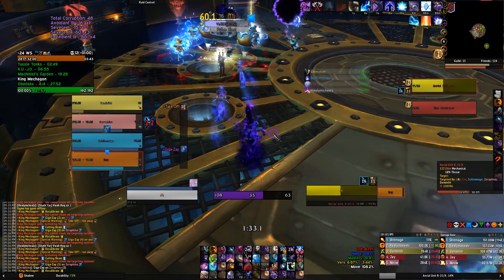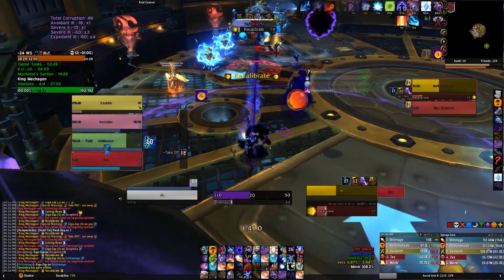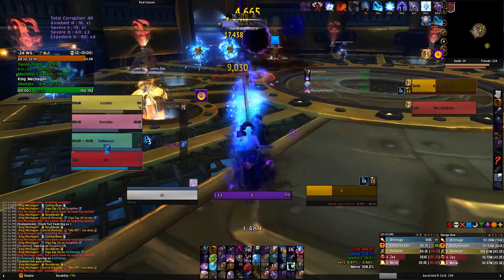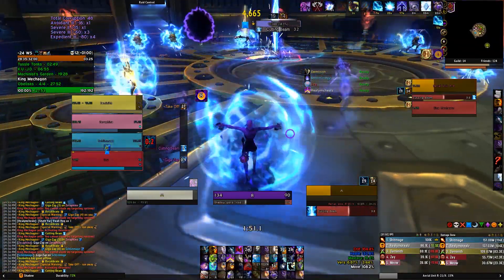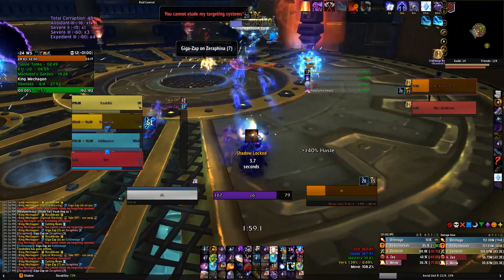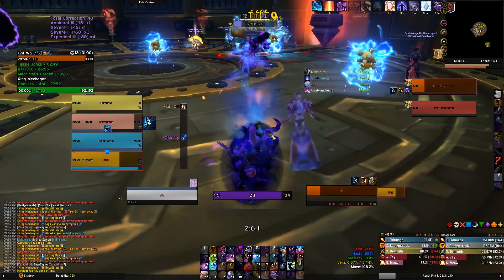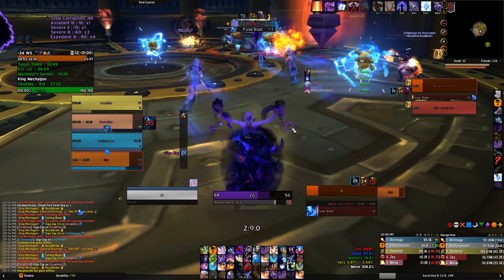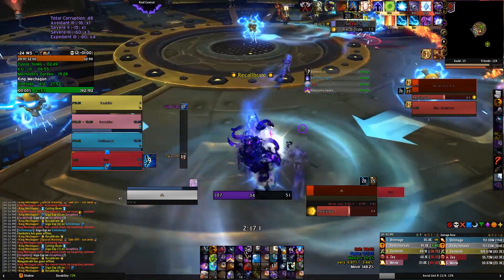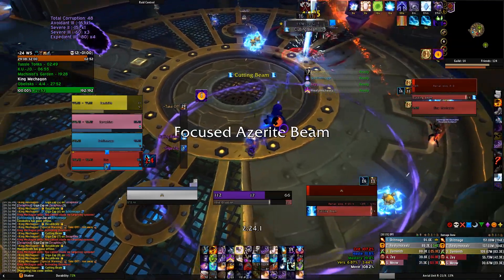With my four Expediencies and my base haste of around 40-41%, I can be Avoidance-capped at 20 avoidance for pretty much this whole fight. Outside of Voidform I'm already at 18.5 avoidance, so as soon as I enter Voidform and get a couple stacks I immediately hit the avoidance cap. Avoidance is supposed to only work for AoE abilities, but it works for a lot of abilities you wouldn't think are AoE — for instance the Gigazap, which is a targeted ability that still benefits from avoidance.